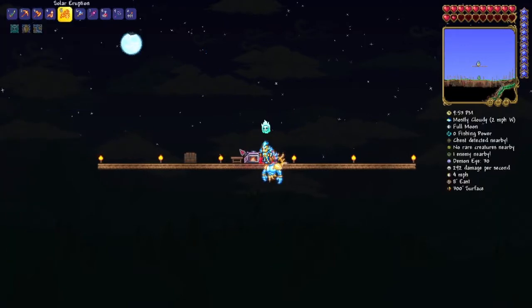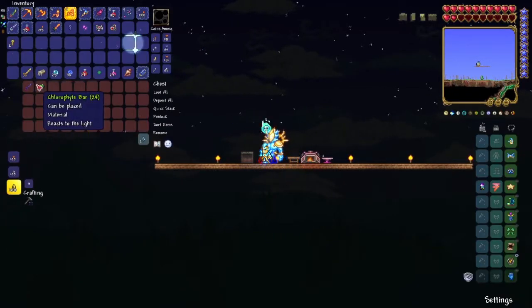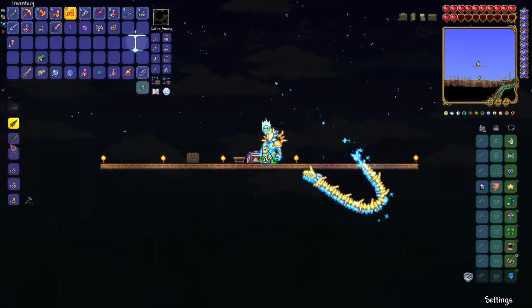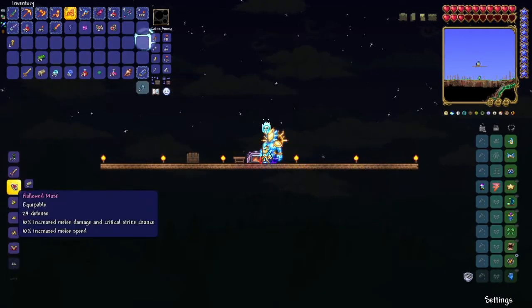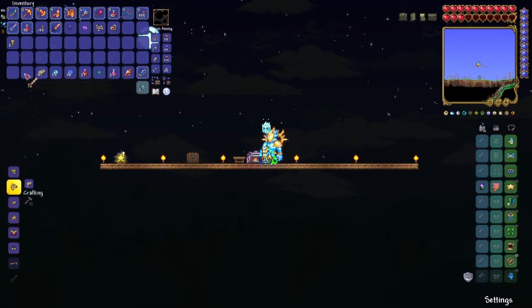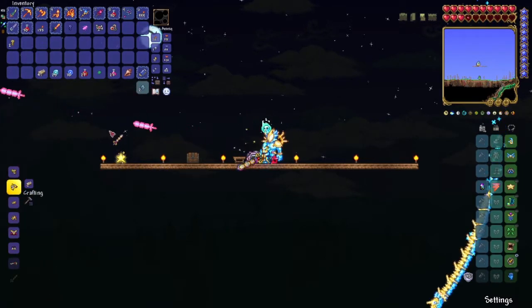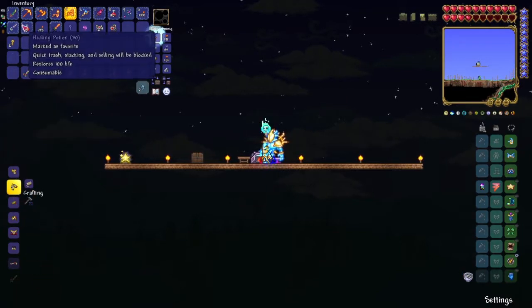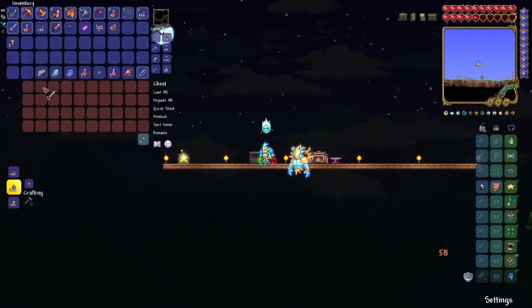Once you have the Excalibur, grab your chlorophyte and make the True Excalibur. As you can see it shoots beams of light. Let's place it into the chest.